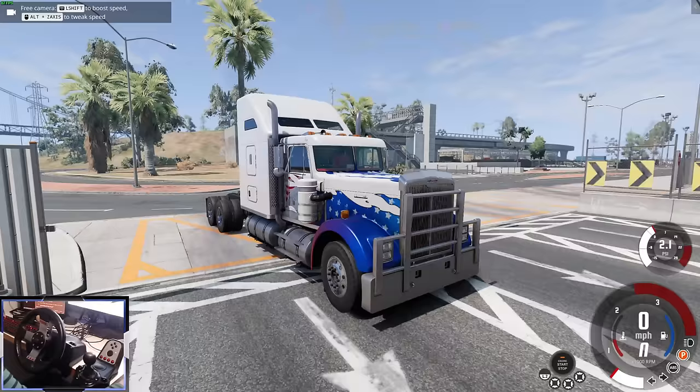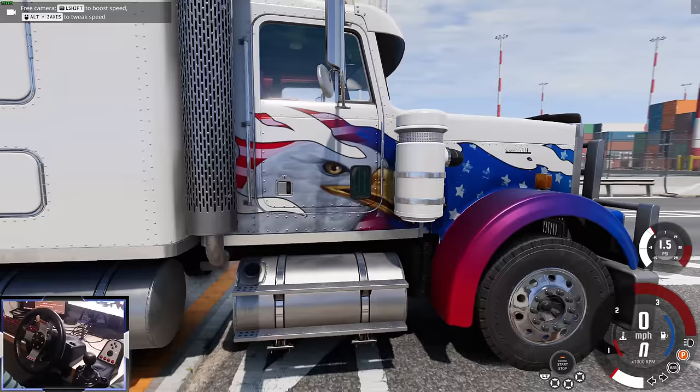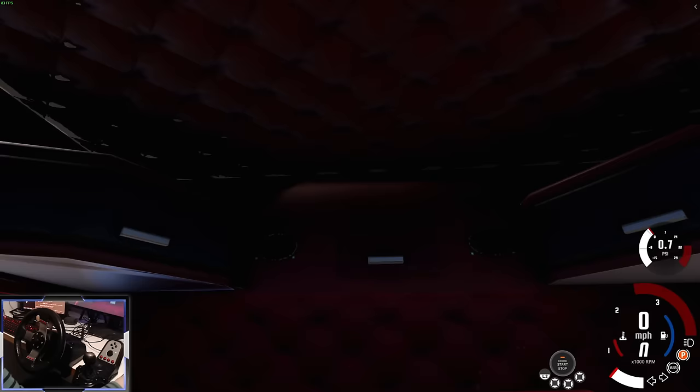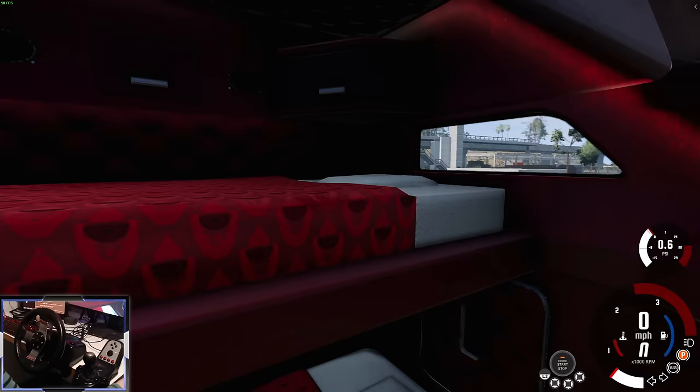This is the Long Haul Special — it's back with the Patriot livery on it and a new updated eagle. The sleeper is beautiful. We've got drawers down here and then a bed — and it's double decker, there's a bed up top as well. Although why two people would need to sleep in a truck, not sure.